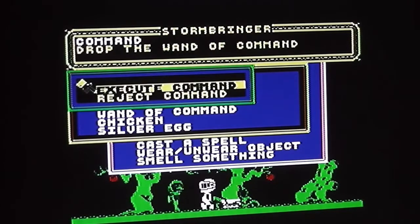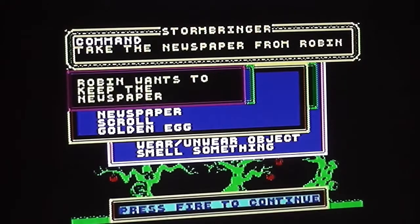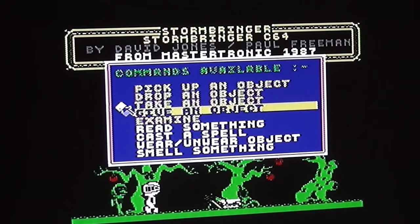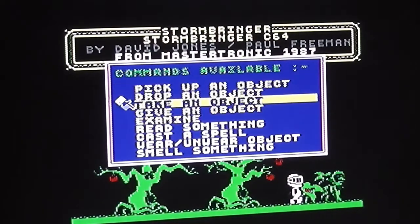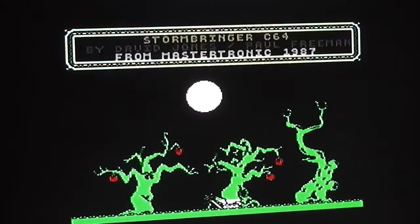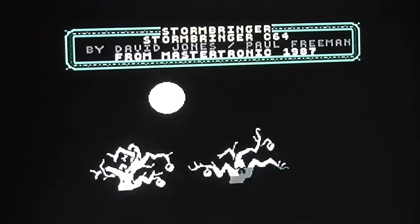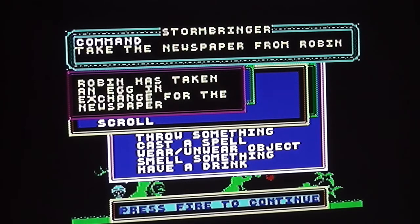I try dropping the wand of command and taking the newspaper, but he still wants to keep it. Trying to give him the silver egg again - he's vanished off the screen. I take the golden egg back but my hands are supposedly full. I was trying to get the newspaper off him but I can't, so I'm going to play through a bit more. Finally I've managed to get Robin to take an egg in exchange for the newspaper - I actually died and restarted the game in the meantime. I've also dropped the personal stereo, so there's no music at the moment.